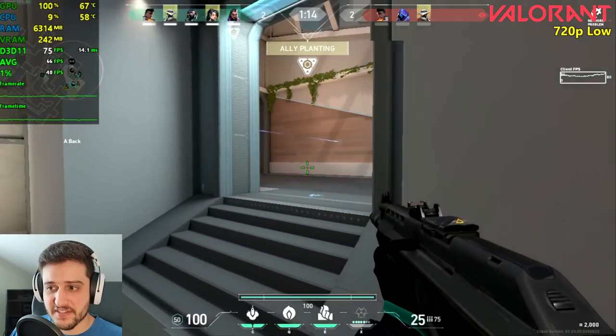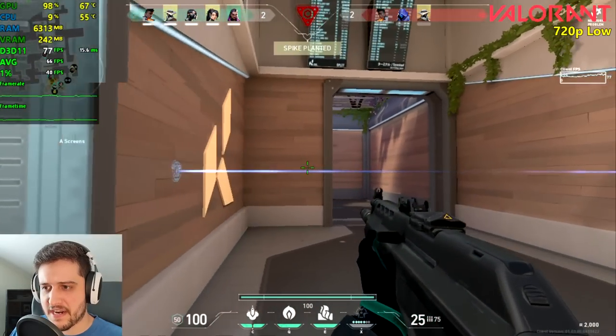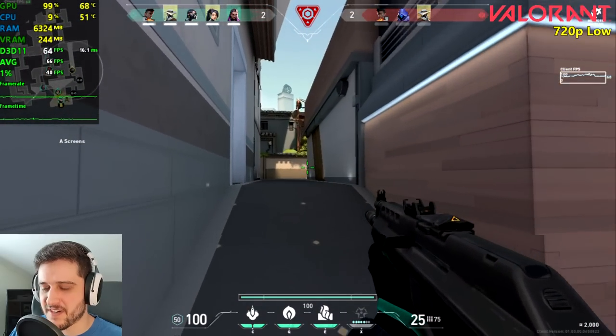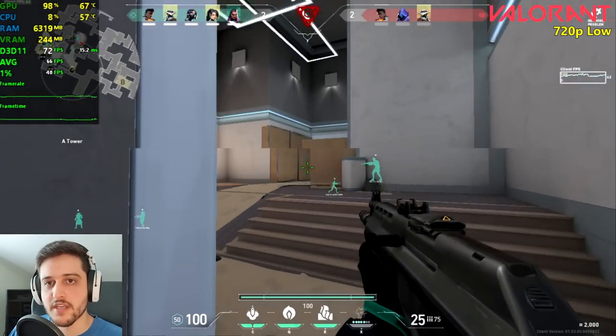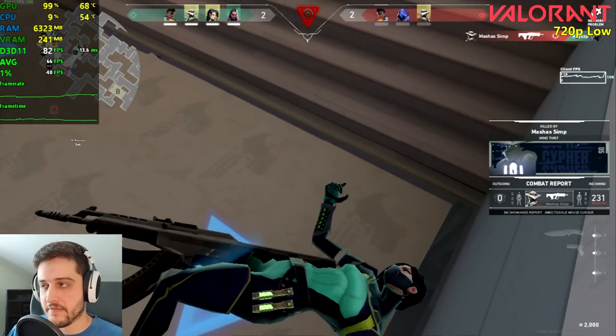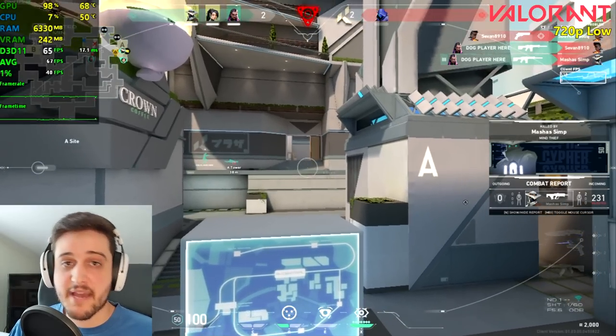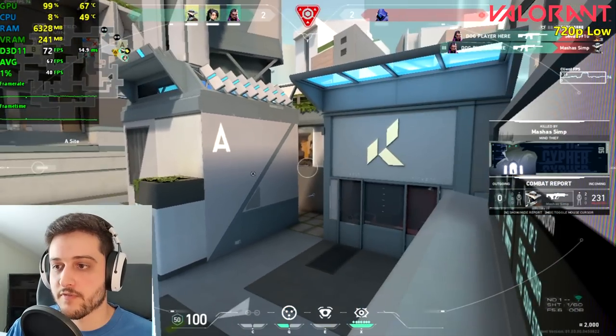Okay so it seems like the 2600 XT sort of has what it takes to run this game perfectly fine. If you go into the config files and change it to like 540p you should be able to get above 60 FPS pretty much at all times. So this is an acceptable performance I would say here for Valorant.